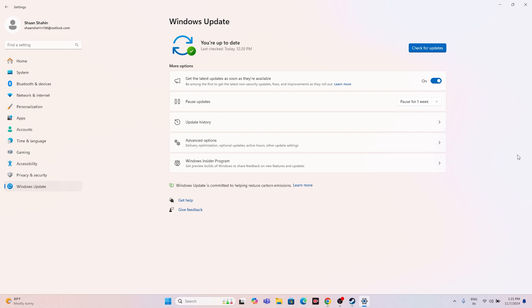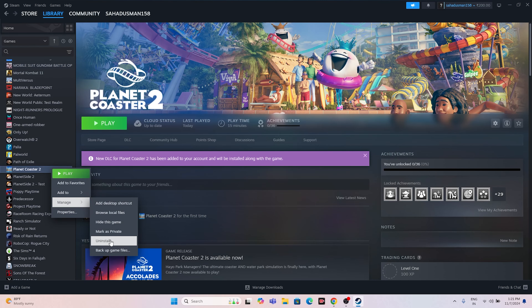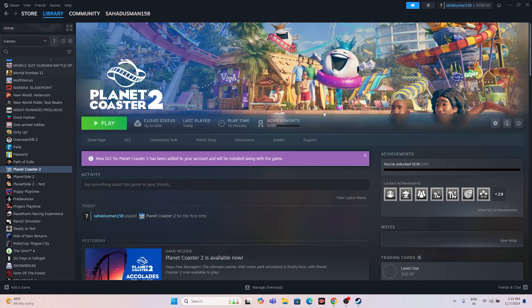Next, try uninstalling and reinstalling the game. Right-click the game in Steam, go to Manage, and uninstall it. When reinstalling, do not install it back on the same drive — try a different local disk. That is what you should do.